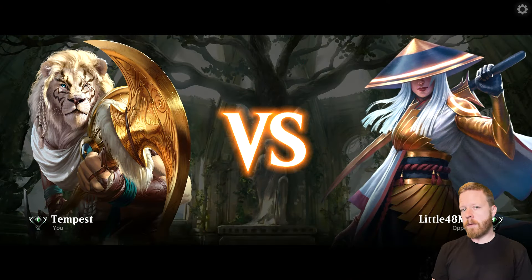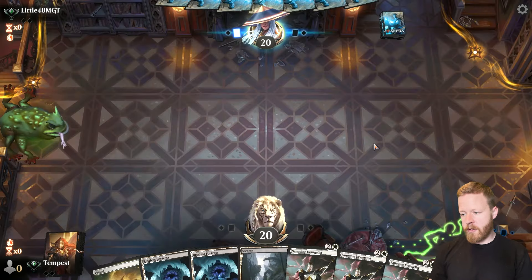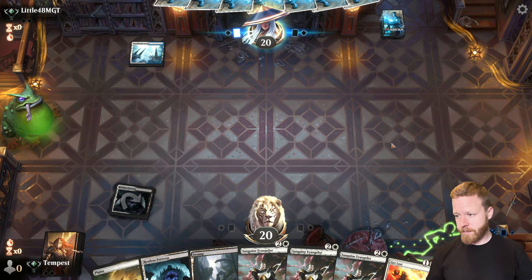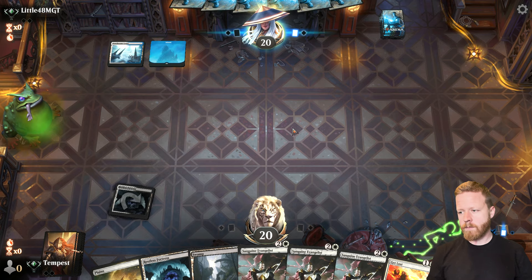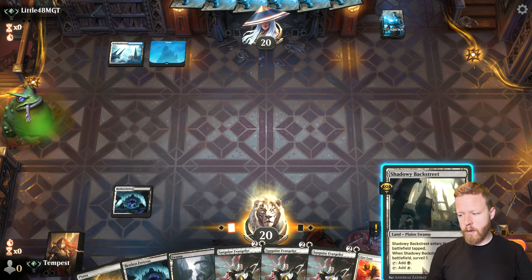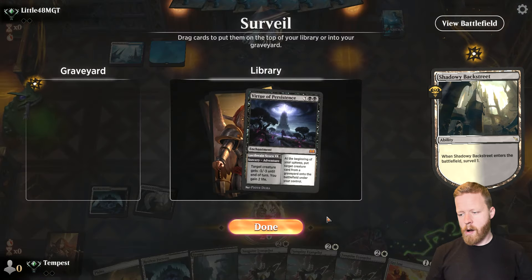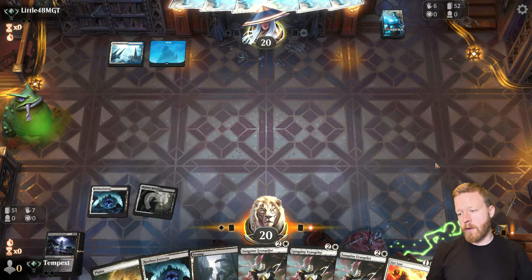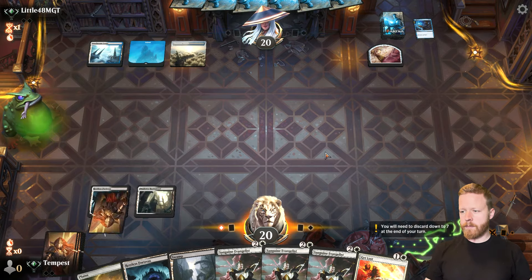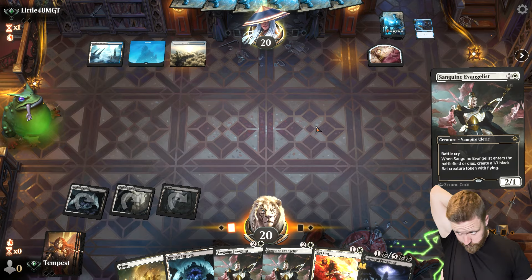Little 48MGT against Black White Vampires. Triple Evangelist — we're going to try it, I don't know why. Probably should have mulliganed this. We're doing nothing for three turns. Do I want to have the mana available for the Get Lost, or do I want to Surveil? Let's Surveil. That might be bad if they're playing Blue White Control — that's probably a dead card. Which I think they might be, so I probably shouldn't have taken that. Let's start the Evangelist train. Really wish I had a Cavern of Souls right now.